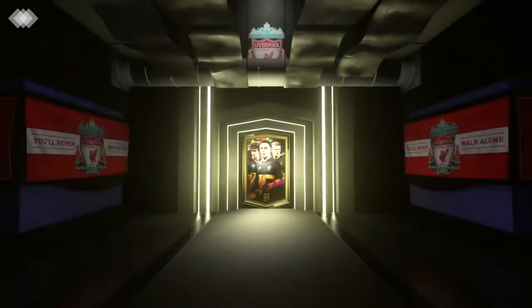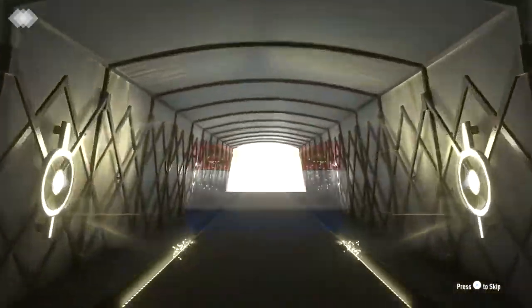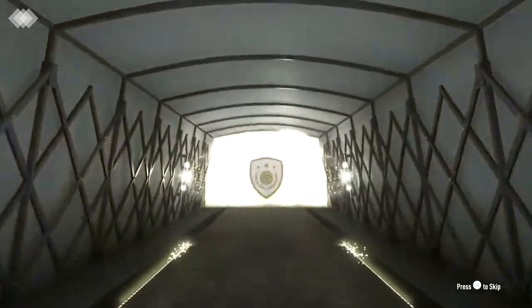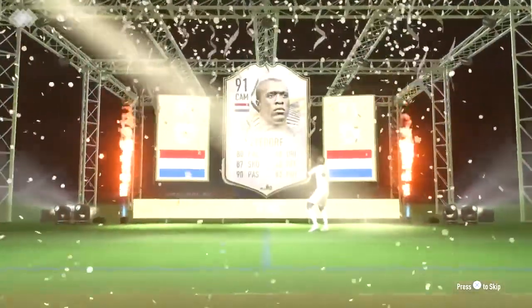Let's see what we get in this last prime icon pack. Since it's repeatable, let's see if we can get something that will improve the team. Dutch... CAM... who's this? Nice — 91 Saber!